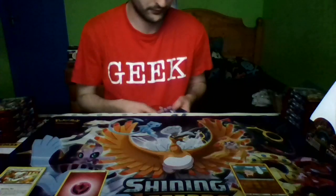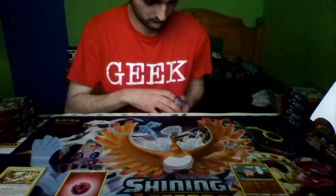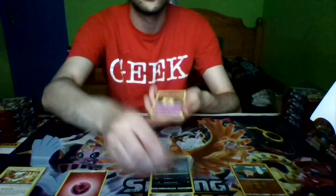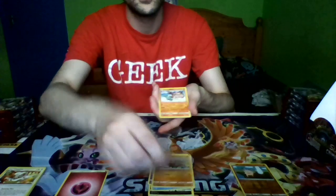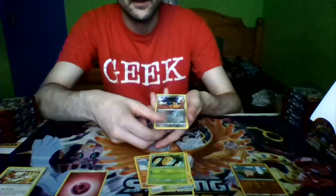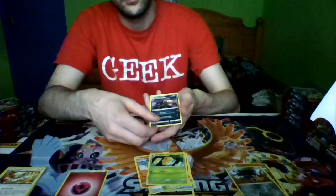Pack two: Aron, Dino, Staryu, Punkaboo, Stuffle, Devoured Field, Gastrodon, a Kakuna, a reverse holo Mawile, and a Houndoom. I like energy.